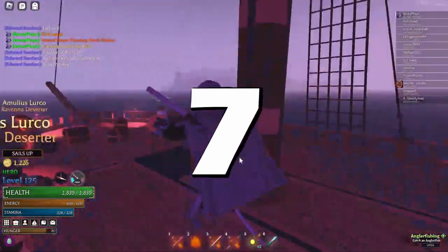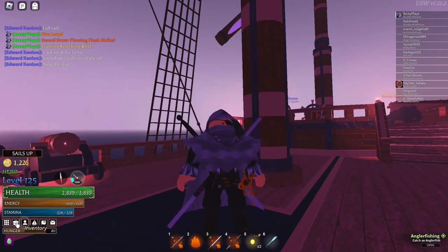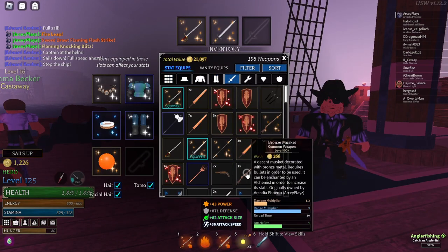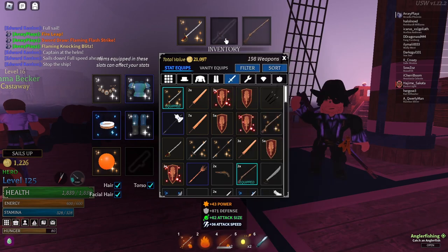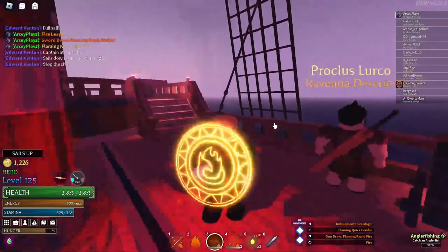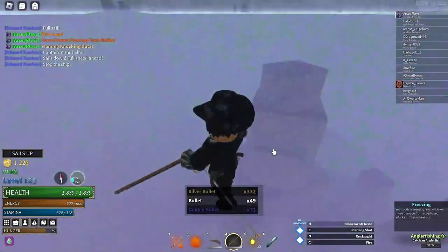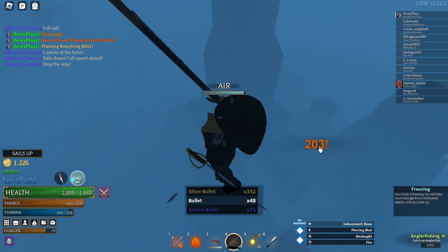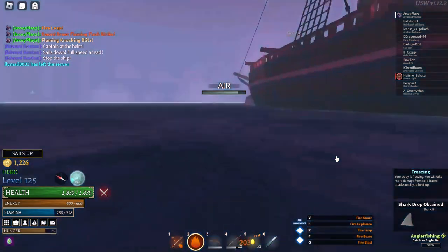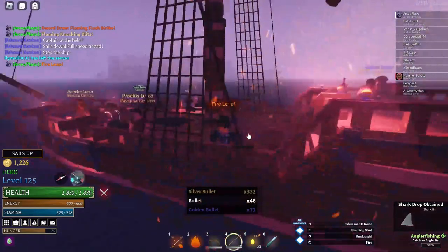It doesn't matter what class you are — if you're a warrior or use guns — against sharks it works really well. You can use a musket or dual bronze flintlocks; it doesn't matter. Guns just work really well and do enough damage against them. See — just killed the shark in like one shot with a musket. There's two more... yeah, there's a lot of sharks, so using a gun works really well.